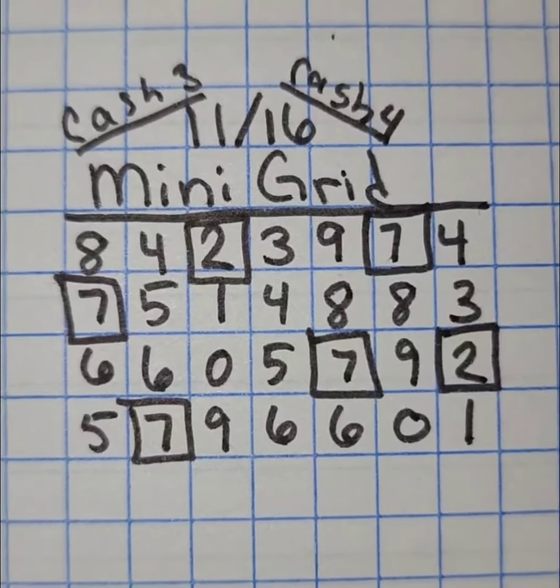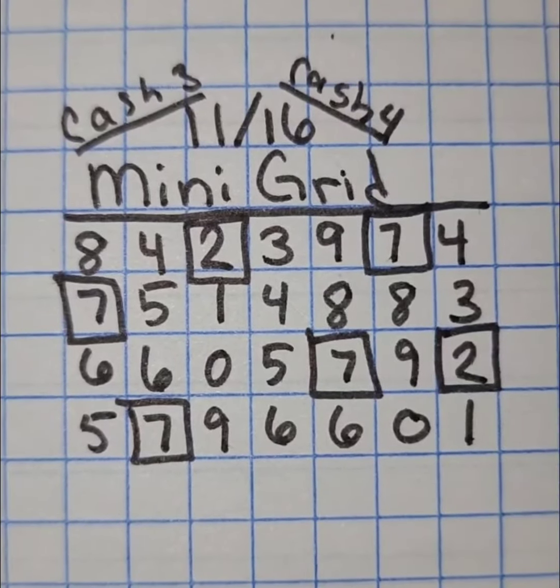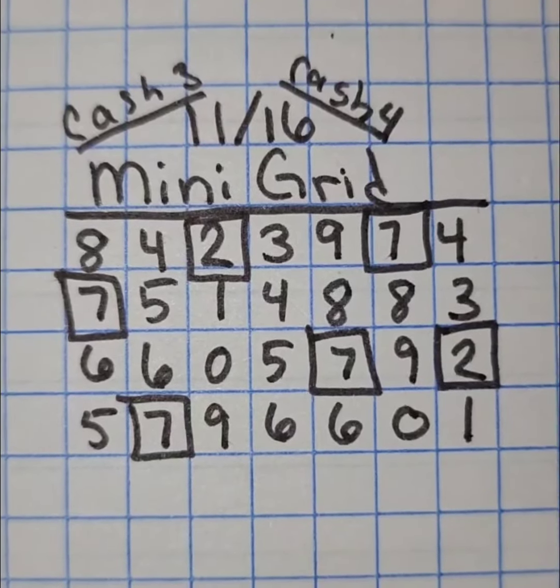You have 7s and 2s that are boxed off — that is your start point for your next hit. Usually you can find your previous hit on the board whether it is in base form or as a mirror form. You can use that as a guide and in relation to where the 7 and or 2 is located.